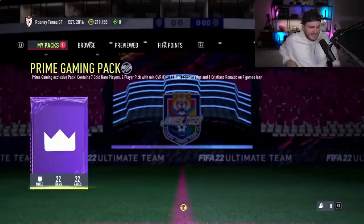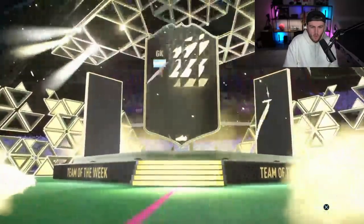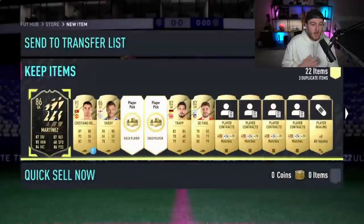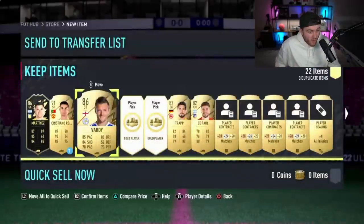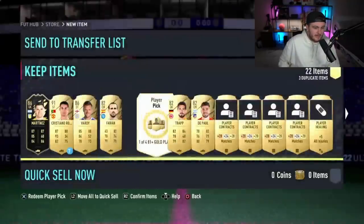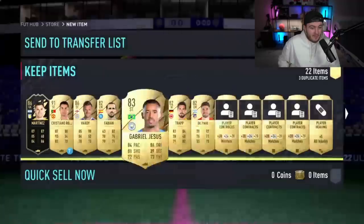Prime gaming pack — come on EA, it's been a while since we've got a walkout. Hello, hello — who's this? Inform Martinez in the prelim pack! That's a win, you take that. 86 Inform is fantastic, he's worth over 20k. Lovely. And with an SP — and Jamie Vardy! Oh my word, what an insane Twitch Prime gaming pack this is. I'll be surprised if he gets anything in either of these player picks now. Who's he getting in the second one? 83 Gabi Aziz. That is a mental prime gaming pack, fair play.